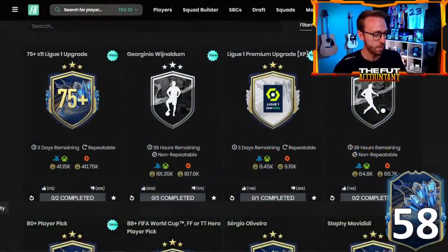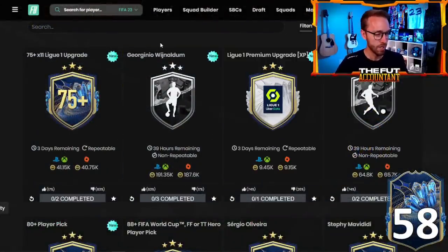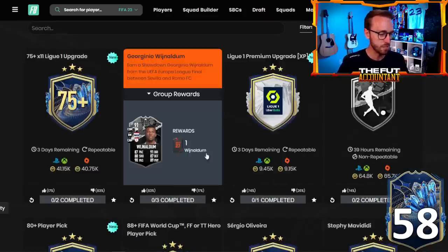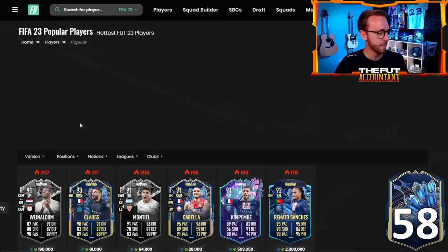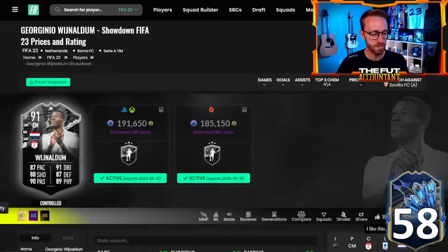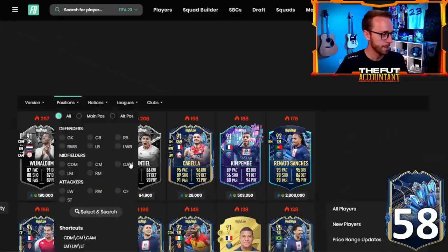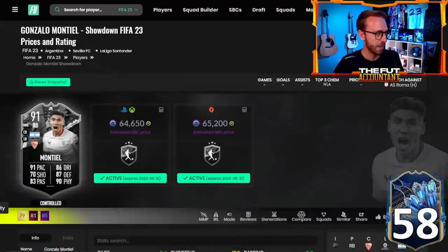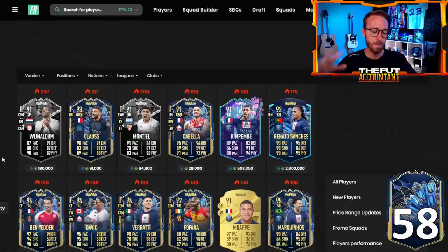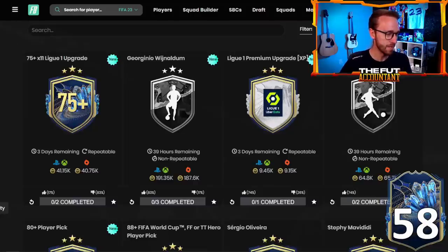Very different price points though — you've got a 191,000 coin Wijnaldum card and a 60,000 coin Montiel. They're both very highly upvoted. Wijnaldum has 1,500 thumbs up for this card, while Montiel has 600. I think more people are voting thumbs up for Wijnaldum because that's the more meta FIFA card, but Montiel is still kind of sick. The fact that you can play that card at center back, left back, and right back is pretty cool. That was a W showdown yesterday from EA Sports.